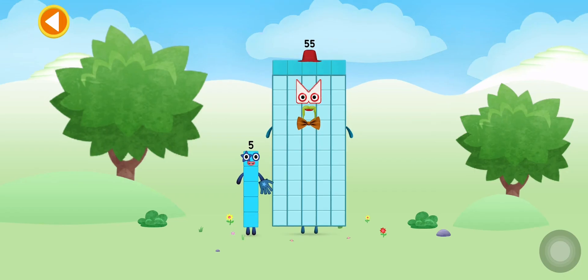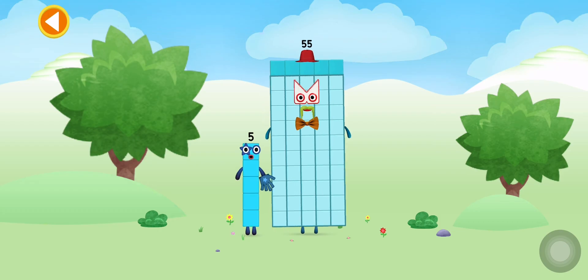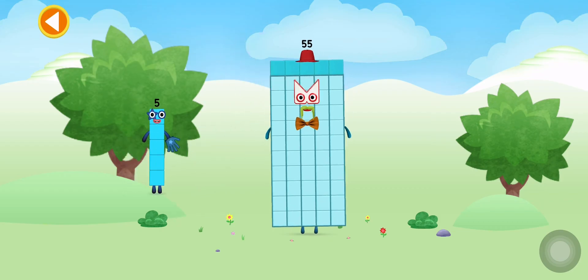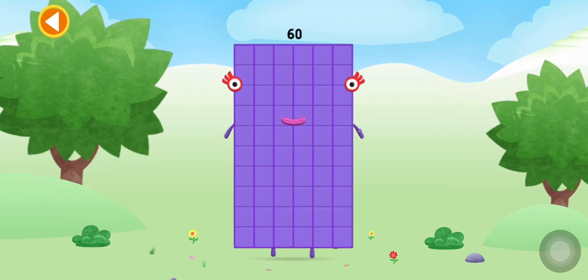You're about to meet number block 60. Can you add 5 to 55 and make number block 60? Drag number block 5 onto number block 55. This is number block 60.